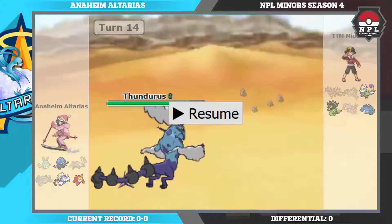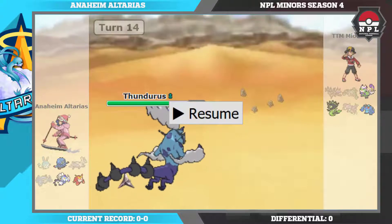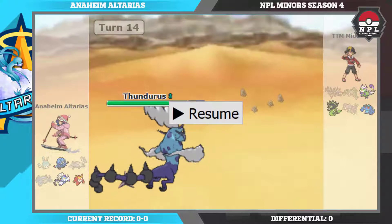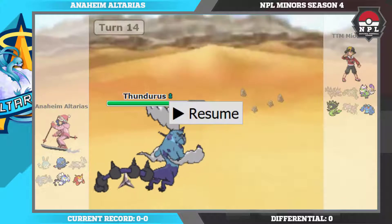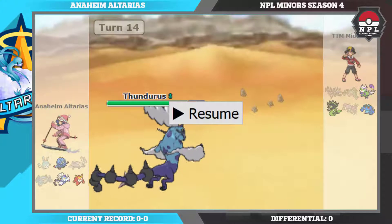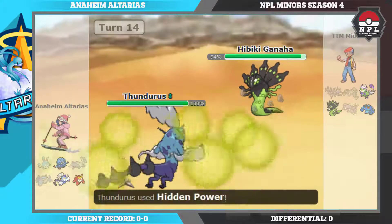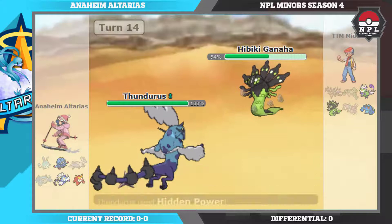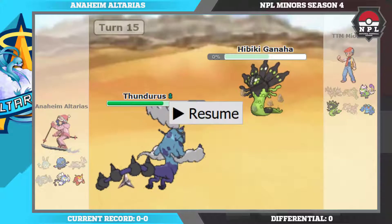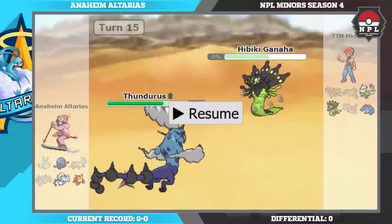I go for HP Ice, fearing he'd switch to Zygarde rather than Tornadus — since none of Tornadus' moves can deal a lot to me at all because I'm a SpDef set. As I said, I go for HP Ice here and I catch his Zygarde on the switch-in. He has a Yache Berry, but it doesn't matter — I'm going to be able to 2HKO him anyway. He goes for Extreme Speed but doesn't do a lot, and I go for another HP Ice and take him out. Now that Zygarde is gone, all I need to do is weaken Seismitoad a little bit and Darm can sweep.